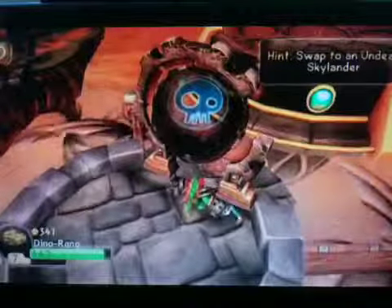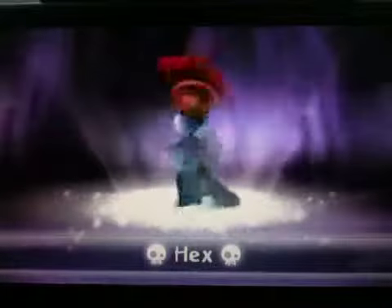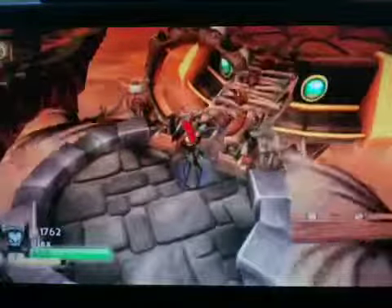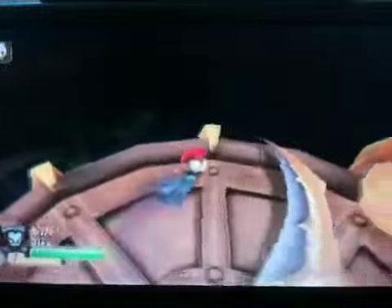We need an undead Skylander to unlock this. I haven't done this one yet — the undead elements are stronger in this zone. Even in my alpha file. So in my alpha file I never had Hex right up to this point.